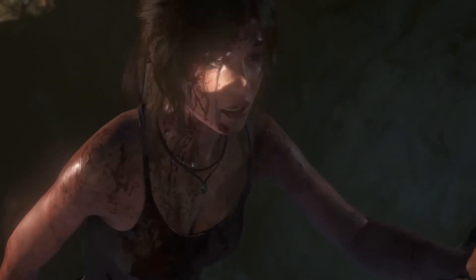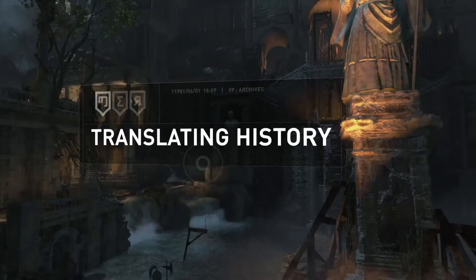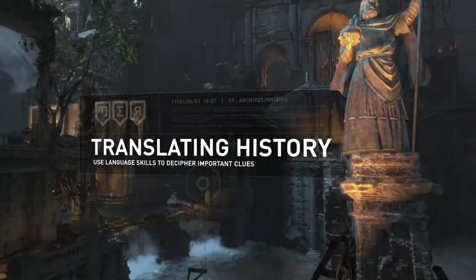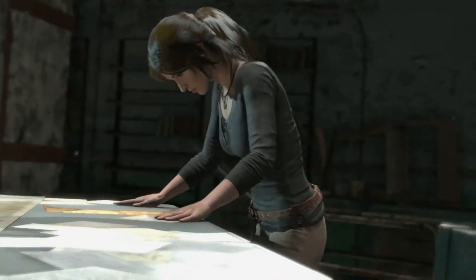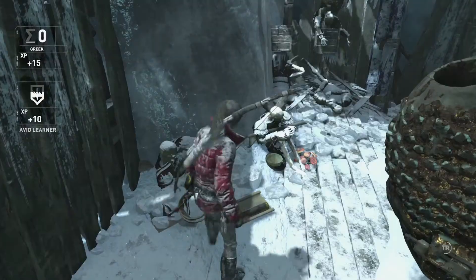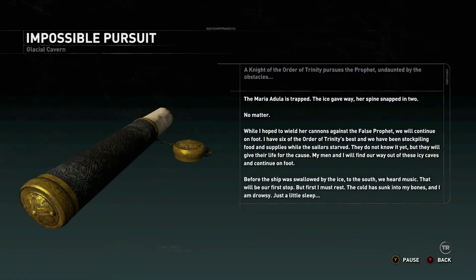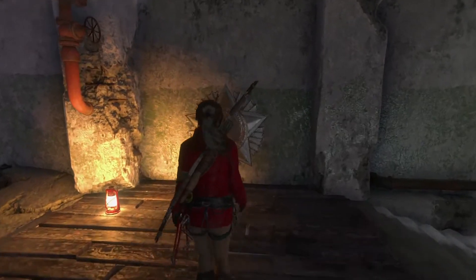Tombs provide Lara with exciting new opportunities to explore, collect artifacts, and uncover important historic details. Utilizing a new translation system, Lara can learn new languages and delve deeper into mysteries from the past. By examining murals, ancient scrolls, and other markings in the world, Lara can improve her proficiency in three distinct languages.